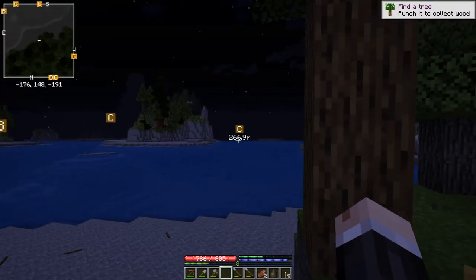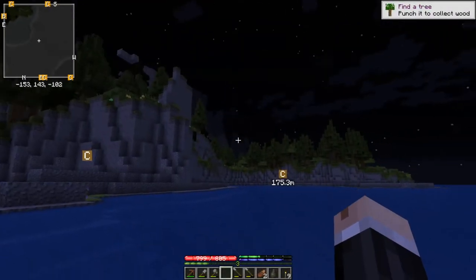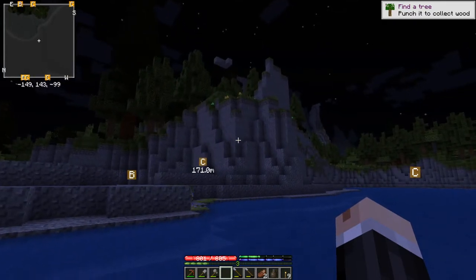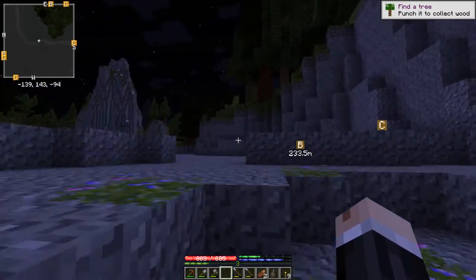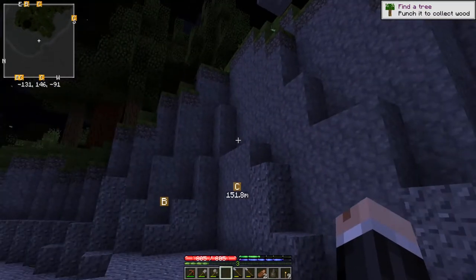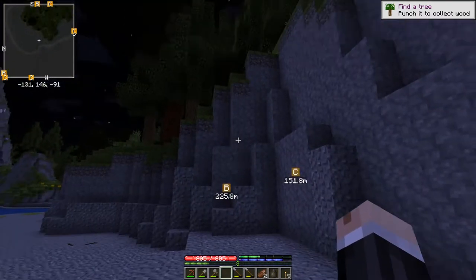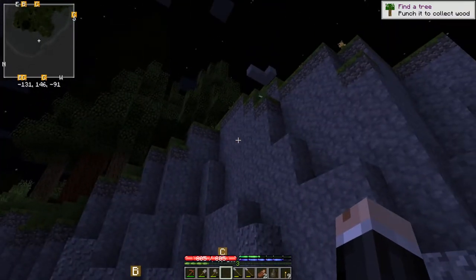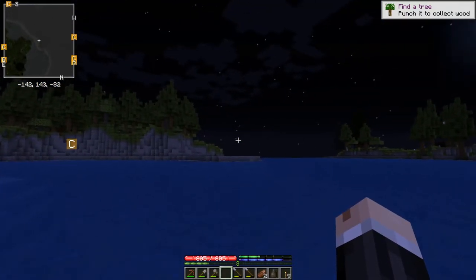So I'm heading for that C marker there. As I'm making my way over there, I noticed some green up there that looks to me like cabbage. So I think I'll make my way up there and have a look. Uh oh — there is something up there. Maybe I won't take a look right now. We'll save that for another time. Maybe I can get out of it from this side.